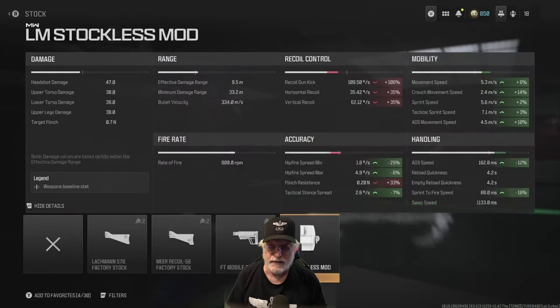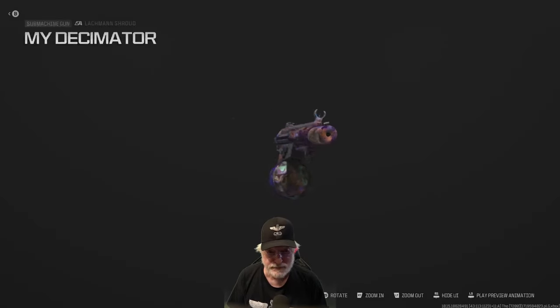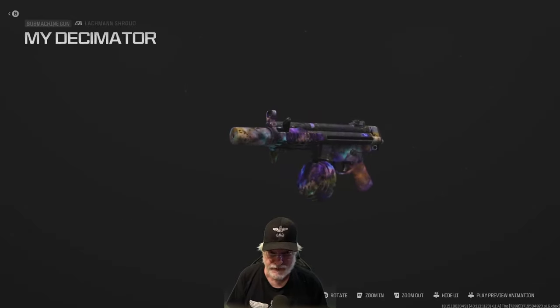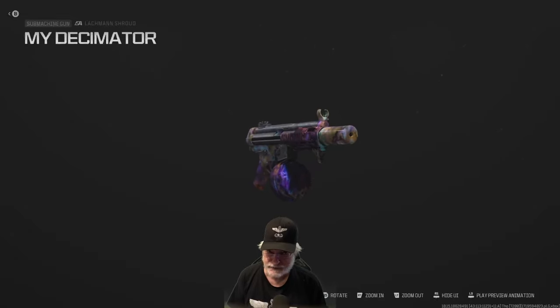And finally the LM stockless mod — let's pile on the recoil at 106% worse on the gun kick, 35% worse on the horizontal and vertical recoil, increase the accuracy of the hip fire down to almost nothing, and increase mobility and handling to get us those composite numbers. So grandpa was planning on a laugh — I was going to go in and shoot at the sky. Take a look at this range recoil test and you'll see why he's expecting to shoot at the sky.